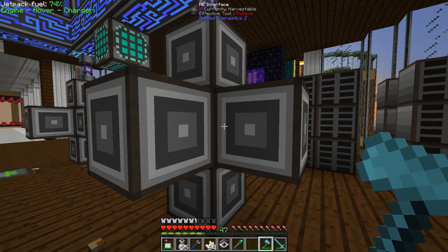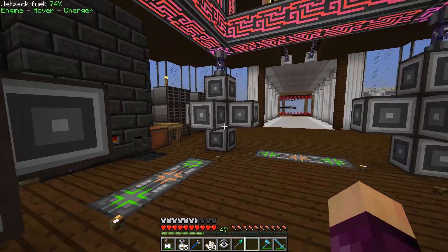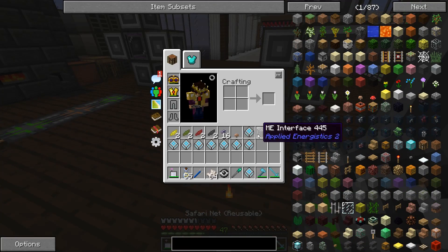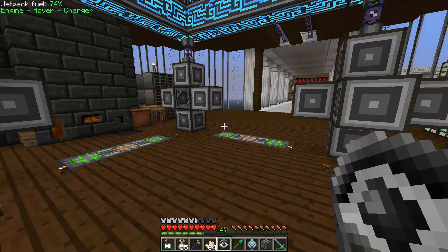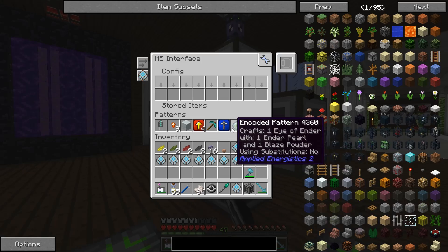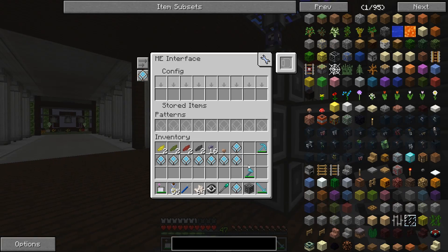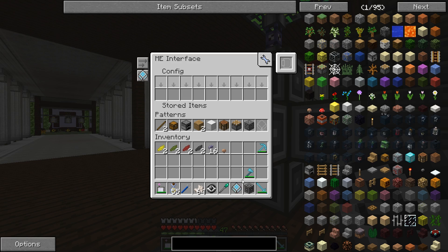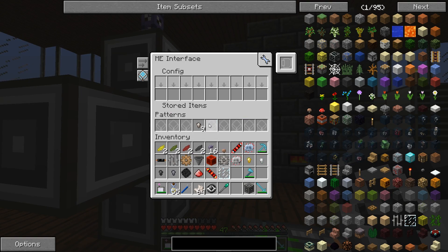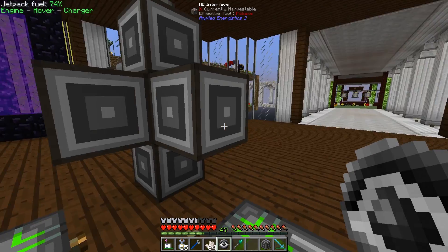Right now we've got one molecular assembler surrounded by six ME interfaces. The other way to do it is to invert the setup — one ME interface surrounded by six molecular assemblers. That allows multiple molecular assemblers to craft the same item simultaneously. Up until now, if I requested a thousand oak wooden planks and the recipe was in one ME interface, that single molecular assembler would craft all 1,000 of them. With the inverted setup, all six assemblers can work on them at once. I'm going to tear this down and rebuild it the new way.